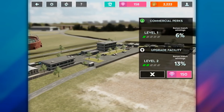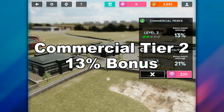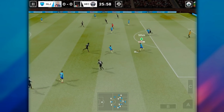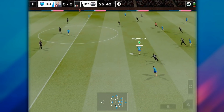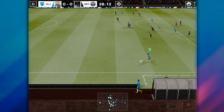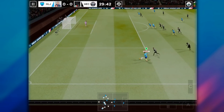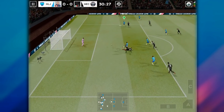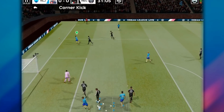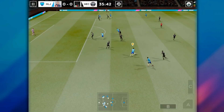If you upgrade your commercial facility for 225 gems, you get a 13% bonus match winning. So if you score an average of 5 goals per game, you can get plus 3 coins per home game and plus 2 coins per away game. There are about 15 games in a season, so you get an extra 38 coins in a season.